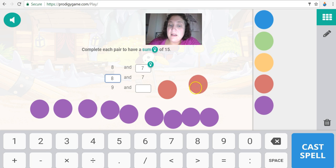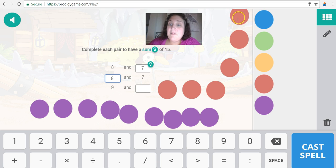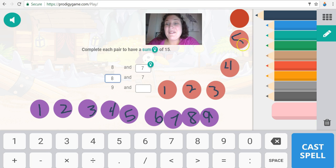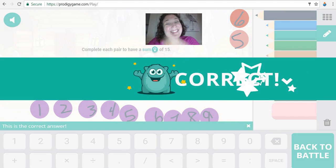Let's do ten, eleven, twelve, thirteen, fourteen, fifteen. How many did we need to add? Here's our one, two, three, four, five, six, seven, eight, nine. We needed to add one, two, three, four, five, six. Six. Great job.